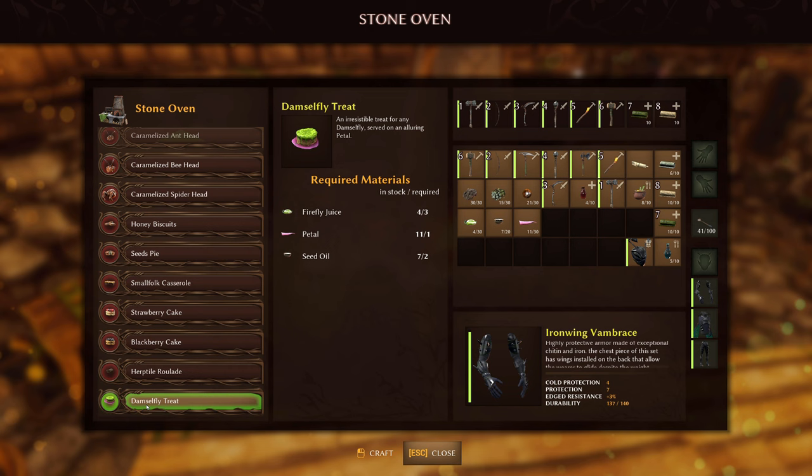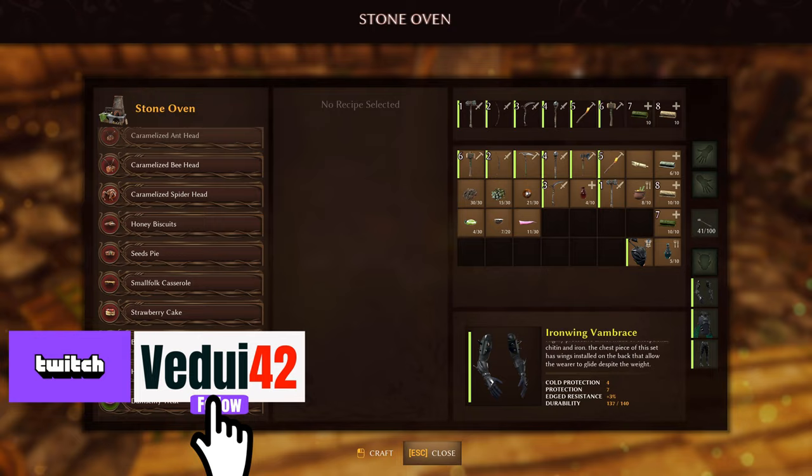The damselfly treat requires you to have built the oven of course, as it's considered a tier 3 treat. You need some firefly juice, petals, and seed oil. We'll cover how to get firefly juice in a separate video, but go ahead and cook up that treat. That's the easy part.